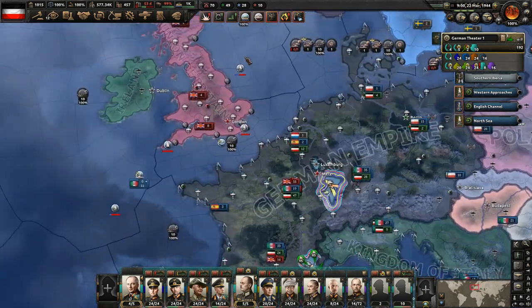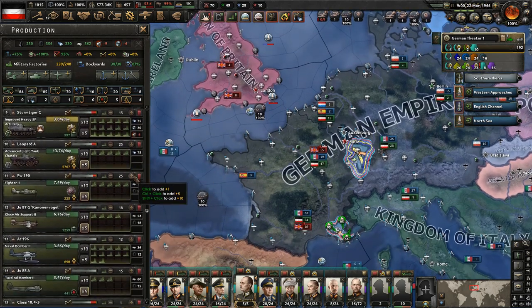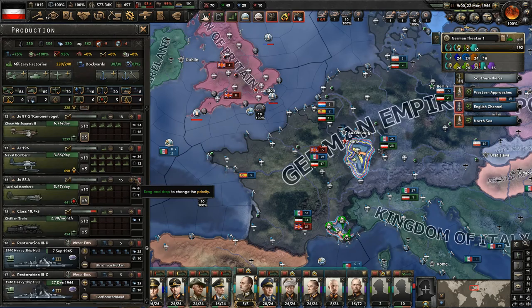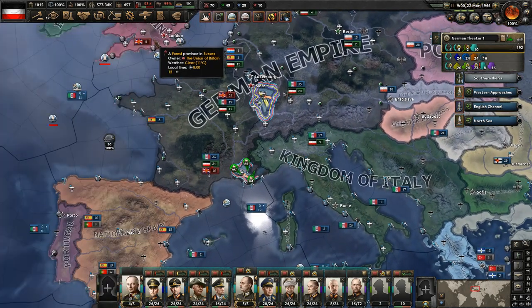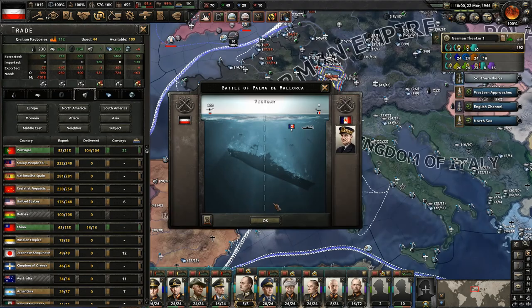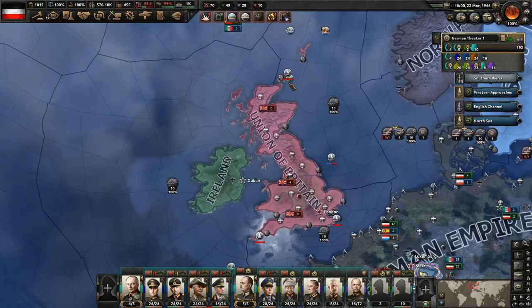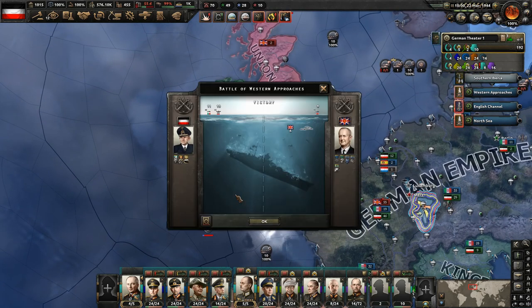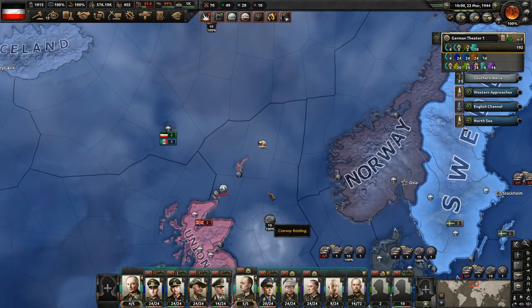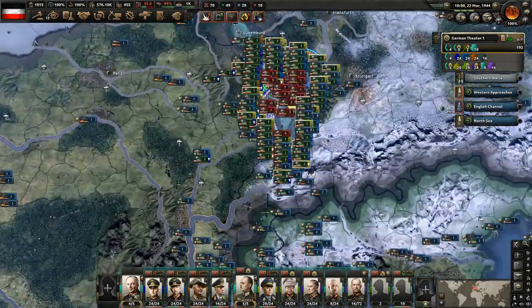Not going to accept those expeditionary forces. Looks like we got some more military factories. At this point we don't really need anything anymore. Let's put it on trains - we do need resources though, as always. We're trading so much with the Portuguese. Let's trade with the Chinese - spread it out a little bit. Have some more success navally in the Mediterranean. Yeah, we're just wrecking the Royal Navy. I think there's not going to be much left of them by the end of this episode. There's not going to be much left of our submarine fleet either.